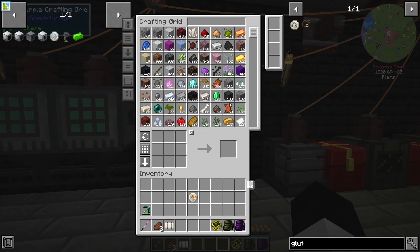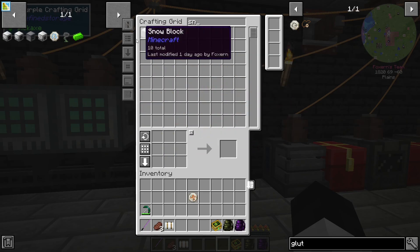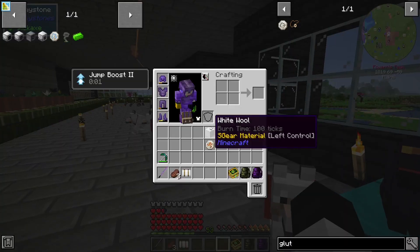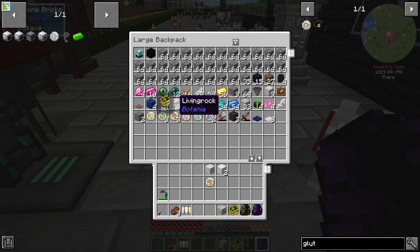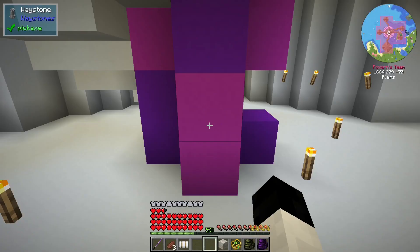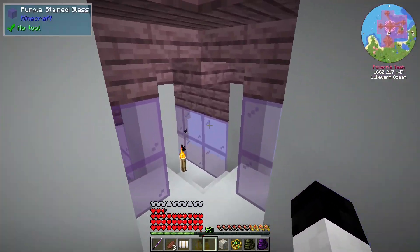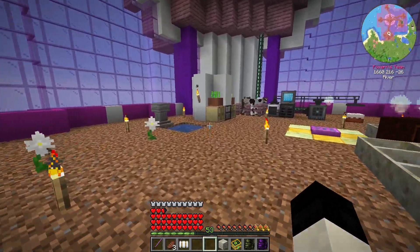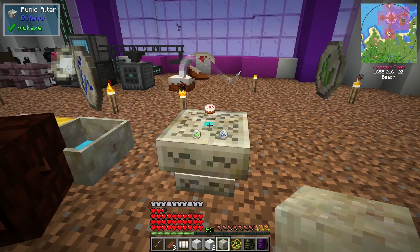I need a snow block. I have ice essence, so I can just — actually, I should have a bunch of snow blocks. Yeah, two snow blocks, a wool block, and I have some living stone on me. The elevator is so nice. I should really move the enchanting table up.